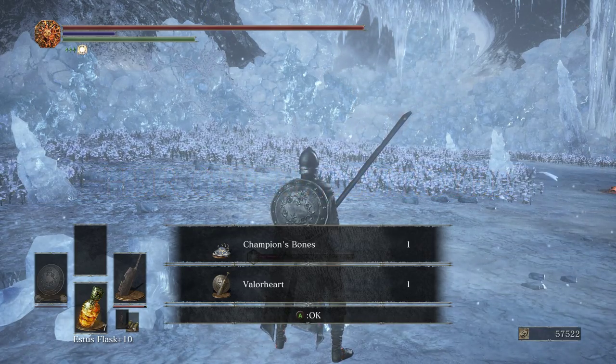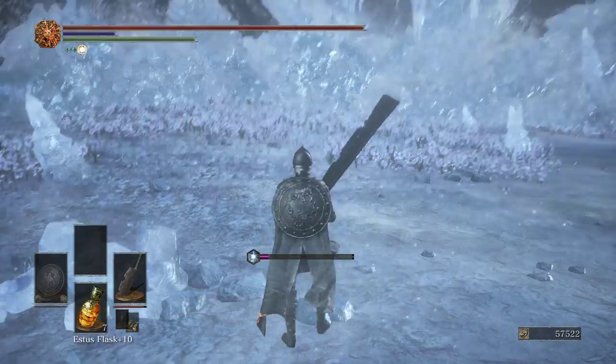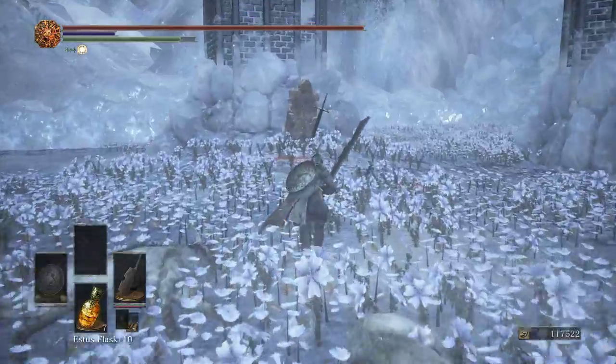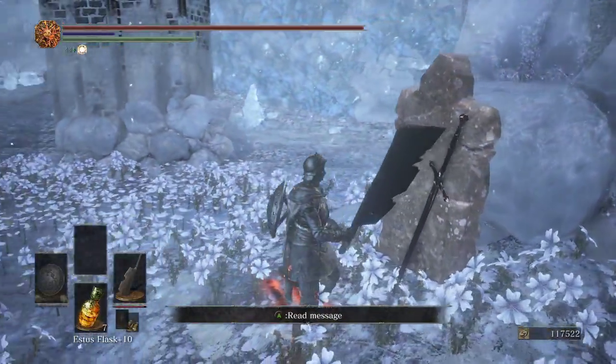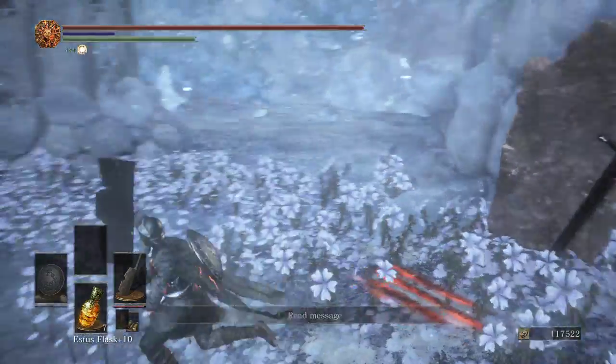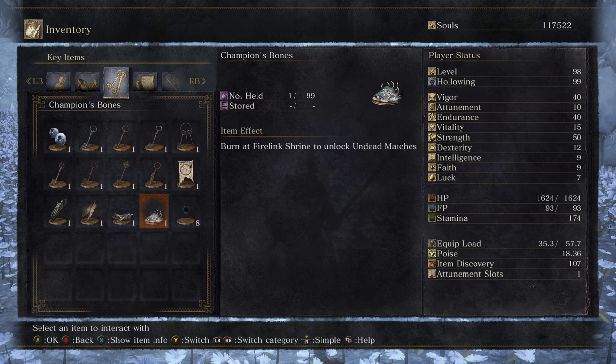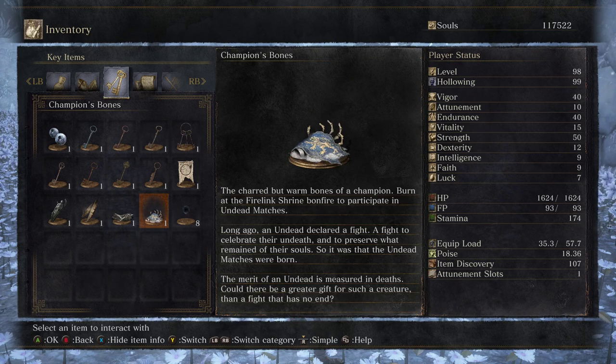So the Grave Warden and his dog - we get the Champion's Bones and the Valor Heart. We can also see in here a grave similar to that of Martorius. 'Champion's Bones - burn at Firelink to unlock undead matches. The charred but warm bones of a Champion. Long ago an undead declared a fight - a fight to celebrate their undeath and to preserve what remained of their souls. So it was that the undead matches were born. The merit of an undead is measured in depths. Could there be a greater gift for such a creature than a fight that has no end?'